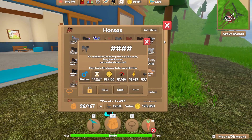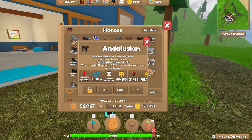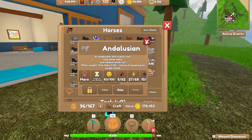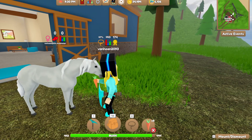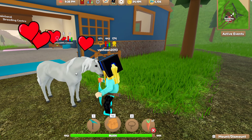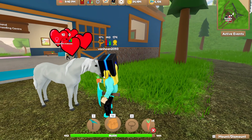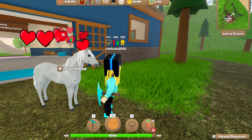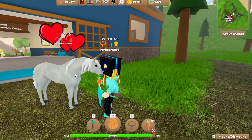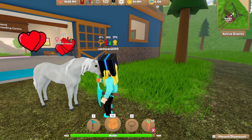I'm thinking of using this Andalusian — I love gray foals, to be honest. It's a stallion, and this mare is going to have a baby with him. The foal is going to be a gray color, so let's see!